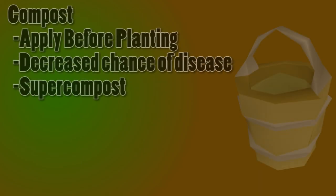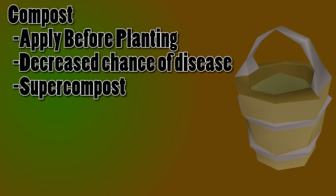The next item is compost. Compost can be used on an empty weeded patch, and whatever you then plant in that patch will have a lower chance of disease. There's also super compost, which provides an even lower chance for disease. There are a few ways of obtaining super compost, but they aren't very expensive, so it's very simple to just buy some.